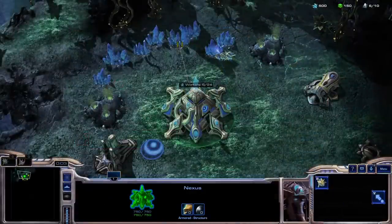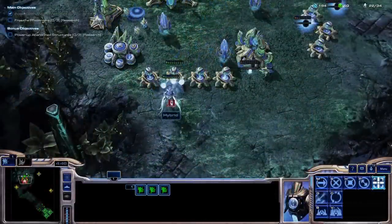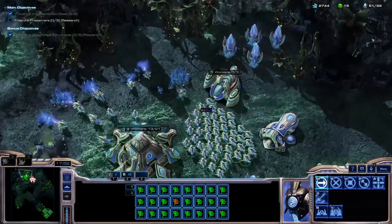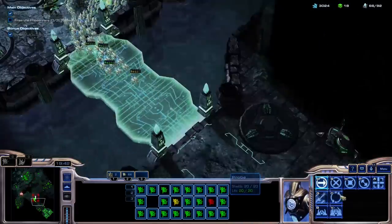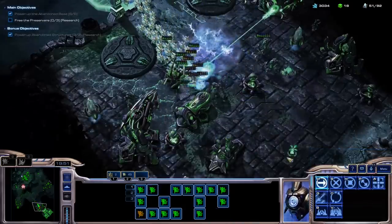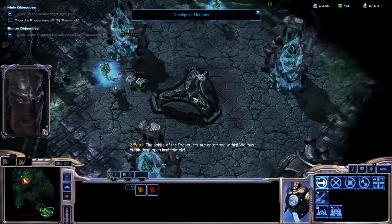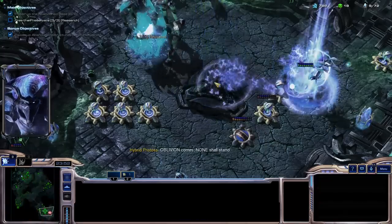So the next mission was Sinister Turn. Objective: destroy 3 Preserver prisons. My plan was really simple: build a lot of cannons at the base and mass probes, as well as grab the bonus objectives to get closer to the SCV reactor upgrade. The probe swarm was unleashed once I had enough of them, running through Ma'lash's base while the defenses tore them apart. But a single 4 HP probe survived, and I cannon rushed the prisons once Ma'lash moved out again, resulting in a quick win.